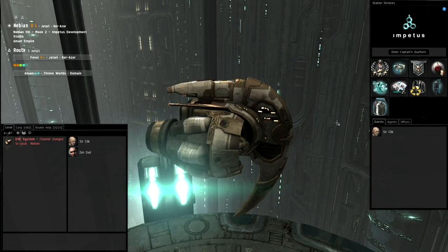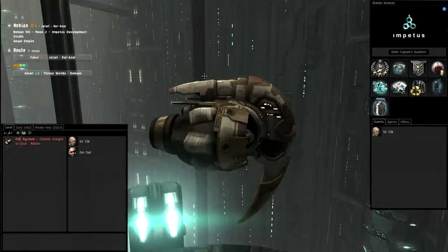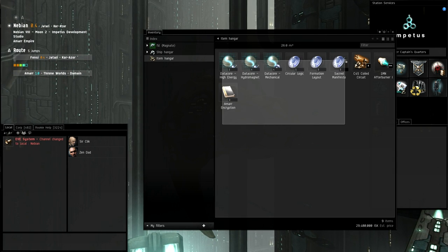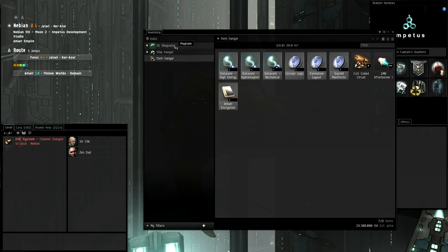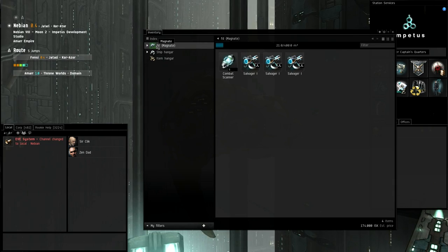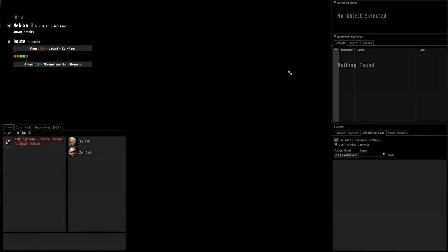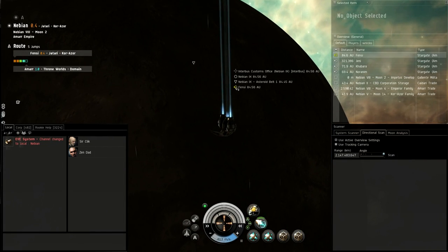Let's bring our UI back and do first things first. Before we go to high security and taste the sweetness of ninja salvaging, I want to move my loot from low security to high security, sell it, and make some money. As we discussed last time, we made 29 million so far. The way this works is you have your ship and item hangar — drag everything you want to move into the ship hangar. There's something very important we need to do before we move the loot.